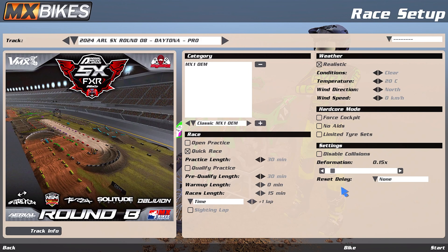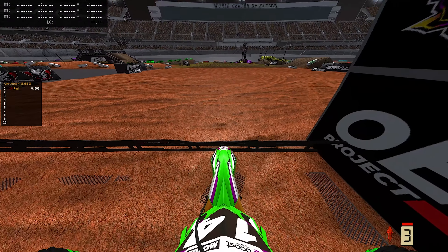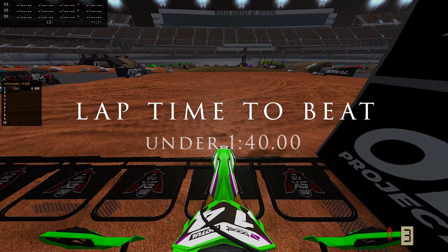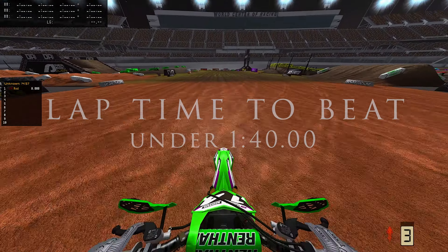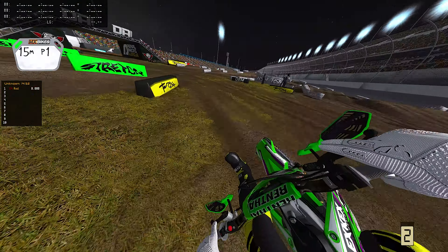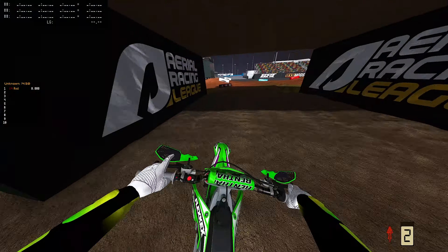I am literally figuring the track out. I don't know the lines — I am just trying to figure it out. I go and change to the Kawasaki because I was not feeling the Suzuki. So we're on the Kawi, doing a lap or two to just kind of feel the track out, at least get down the baselines that we want to run whenever we do this race.